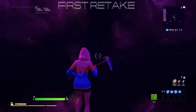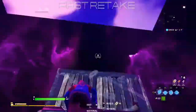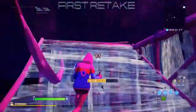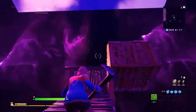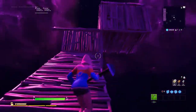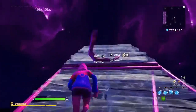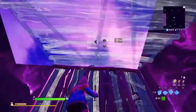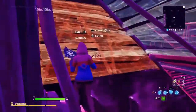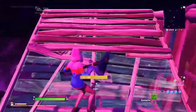What's up guys, today I'm going to be showing you how to do some simple retakes, so here we go. That's the first one. All you have to do is place a floor, then a floor up, then you place a ramp, and then you jump, and then you place a wall there, a floor there, and a stair there.